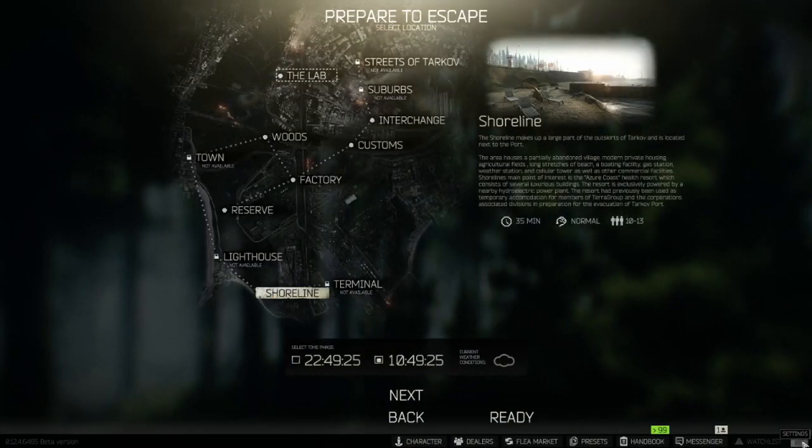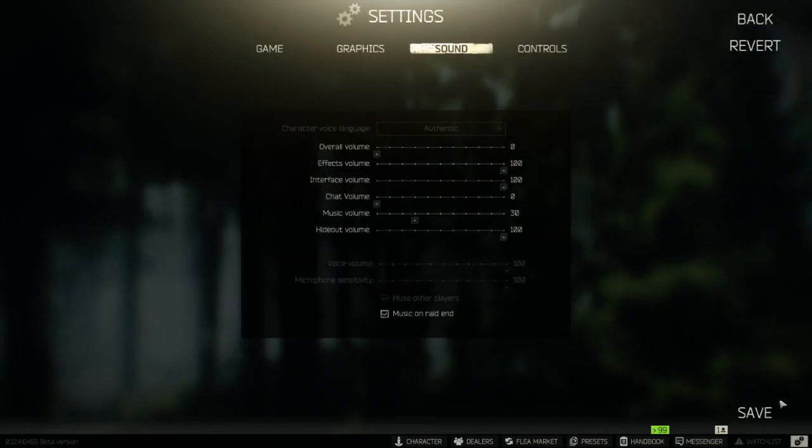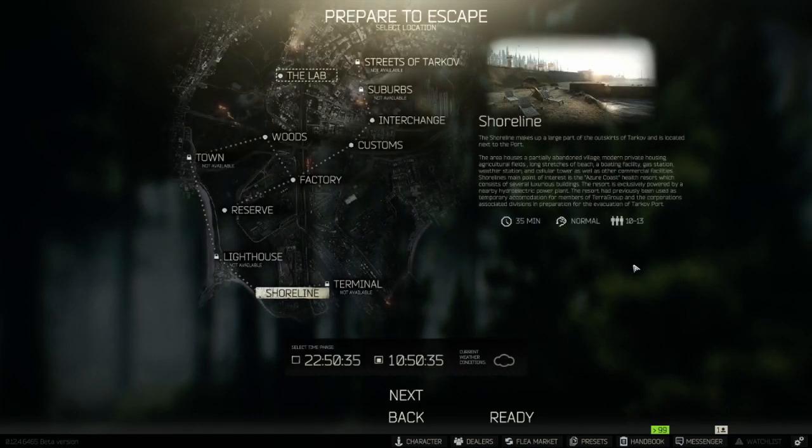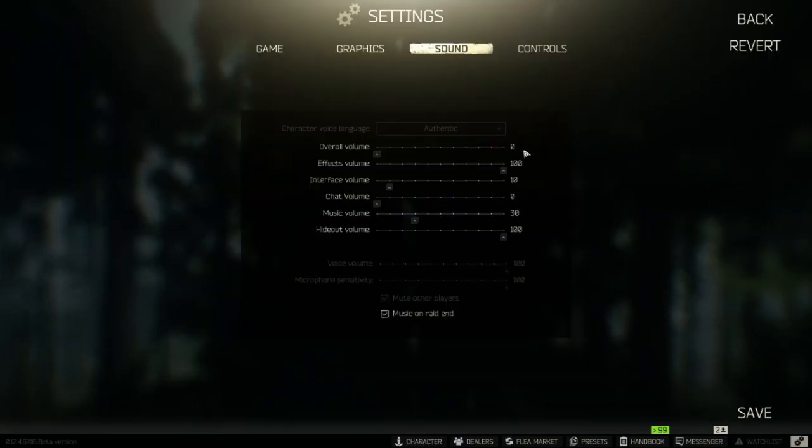What you want to do before you even go into the raid is go to sound and just mute the entire game. This is the reason why I chose the Kiver — it blocks my hearing, but I don't care because I'm not going to hear anything anyway in game. Once you've muted your sound, turn on your favorite podcast or start listening to your favorite music playlist, because otherwise this is going to be very boring. The whole reason I mute the game is because I'm going to be listening to a podcast, given how time-consuming and boring this is.